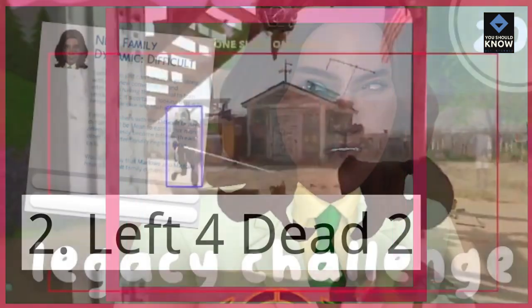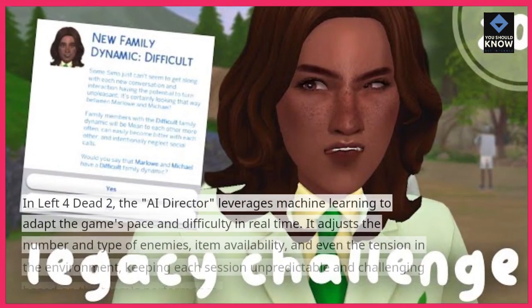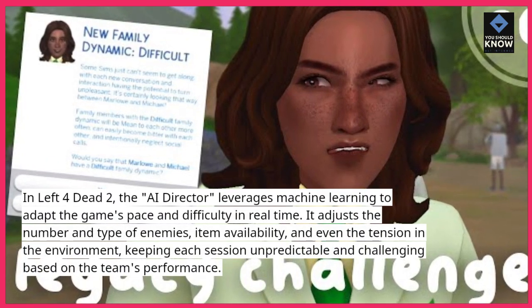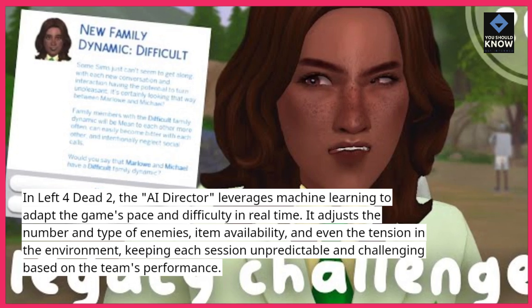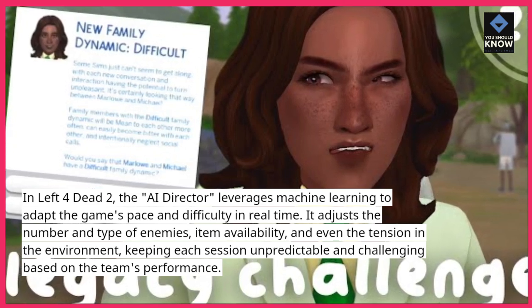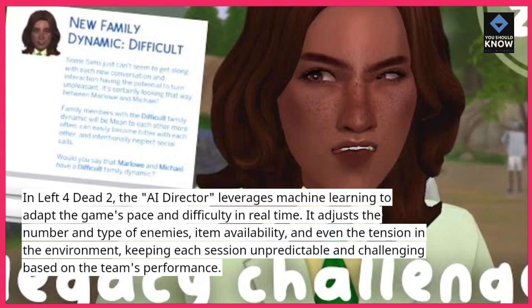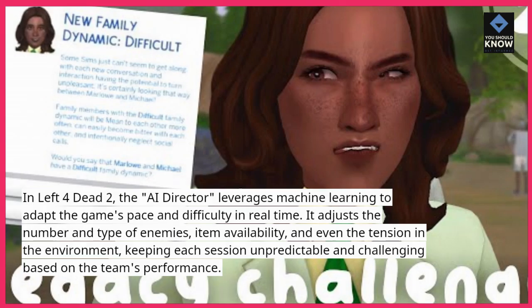In Left 4 Dead 2, the AI director leverages machine learning to adapt the game's pace and difficulty in real-time. It adjusts the number and type of enemies, item availability, and even the tension in the environment, keeping each session unpredictable and challenging based on the team's performance.